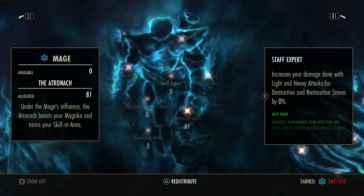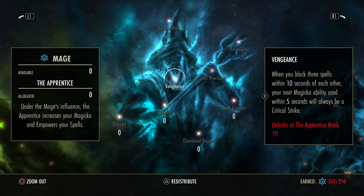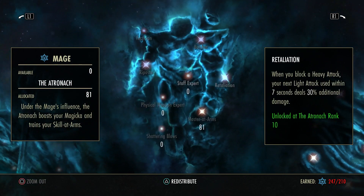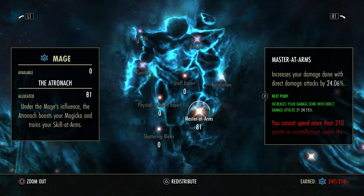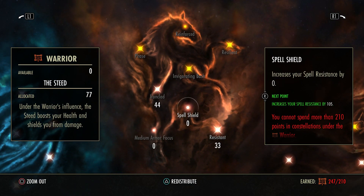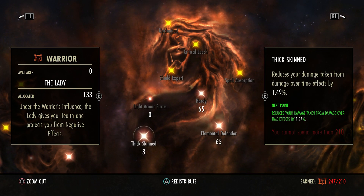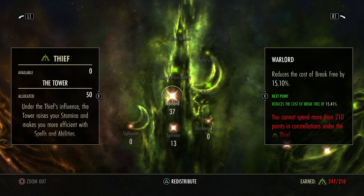There's not a whole lot else you want to go to and it still scales fairly well. Once you get to 23-24 in a star it's going to cost a lot more — 19 more points for only 0.90% more, so it's not worth it. In my opinion you might as well do Master at Arms — it's going to buff all your proc sets also. 33 Resistant, 44 Ironclad, 65 Hardy, 65 Elemental Defender, and 3 Thick Skinned. That's it for CP.